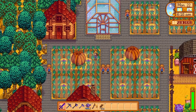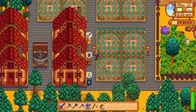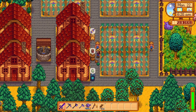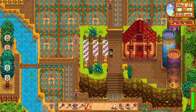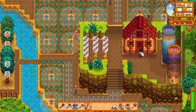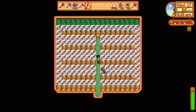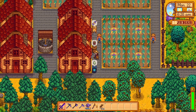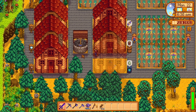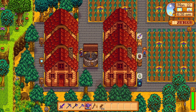Having multiple sheds should have no limitation, as sheds should definitely be on your agenda to build. In the 1.5 update, you can color your sheds to distinguish between them. For example, if you have a shed full of kegs making wines, why not place a keg outside so that when that keg is complete you know all the kegs within that shed are ready to harvest? This can happen with any shed filled with machines, or you can keep it simple and place signs outside your shed to identify it, just like you would with your chests.